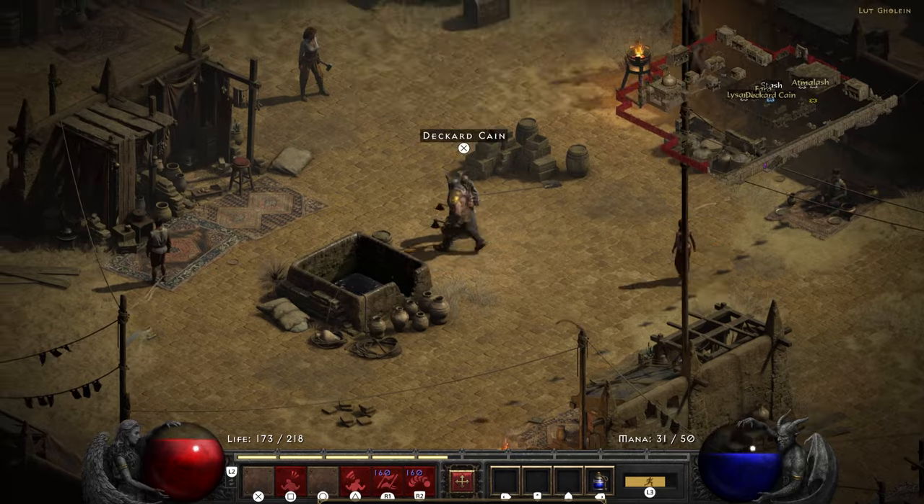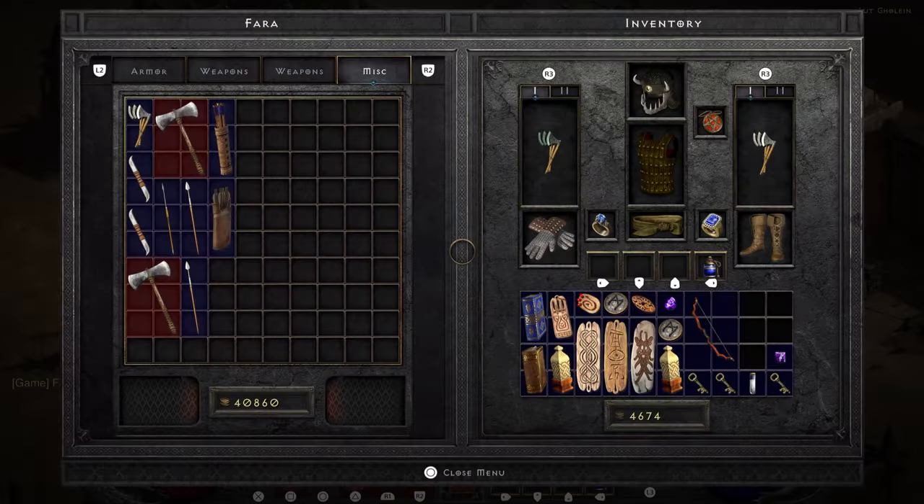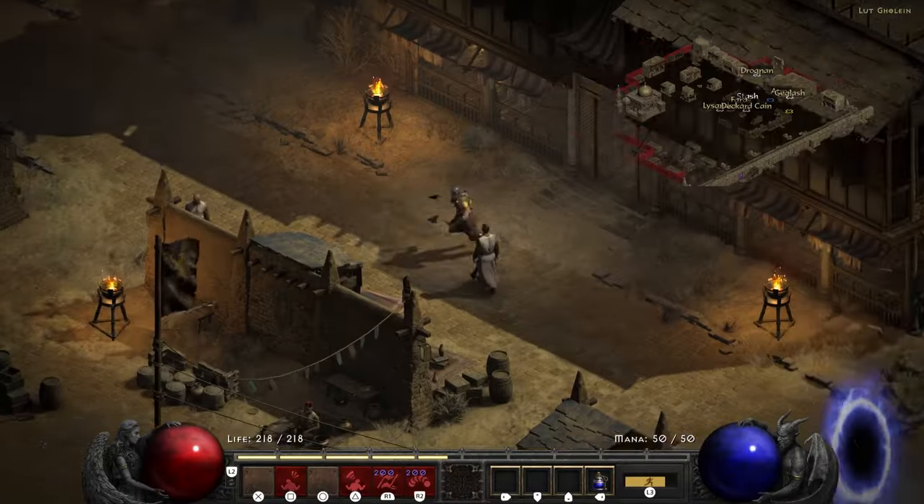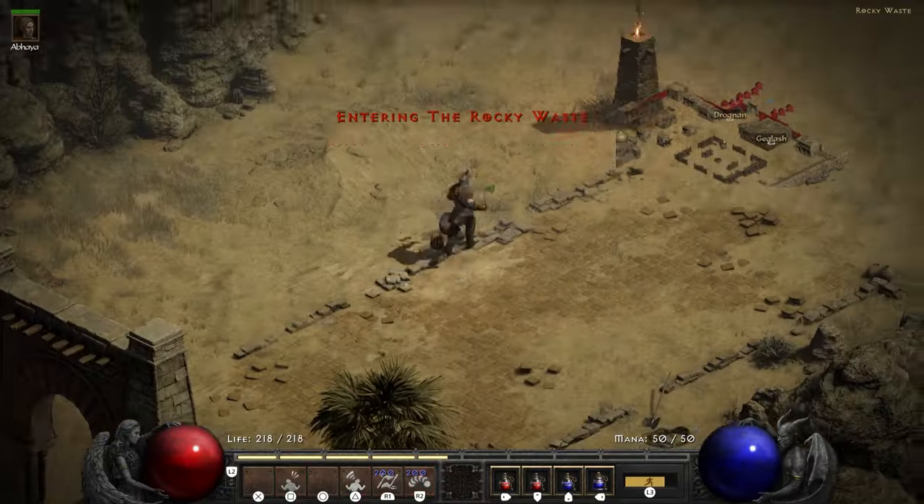Once you're done with him, head on back to town, which begins quest two. Quest two is to reassemble the heroic staff, which is the key to entering Duriel's lair.